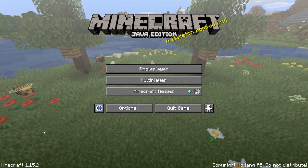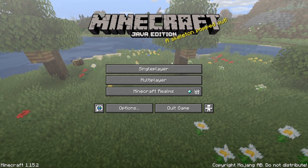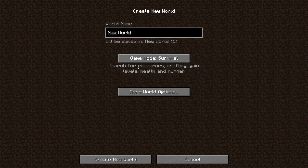I'm doing this on 1.15.2 — it'll work on any version I believe. What you want to do first is go to single player. You can create a new world, but make sure it's in the same version that your Minecraft is in. This one is in 1.12.2, so I can't use it since my Minecraft is 1.15.2. I could run my Minecraft in 1.12.2, but I'll just do a new world.